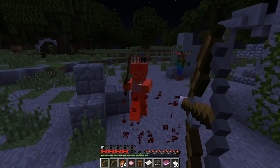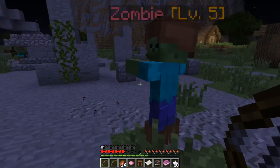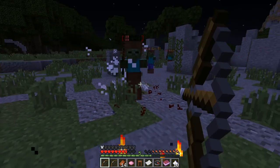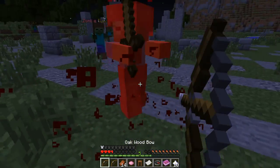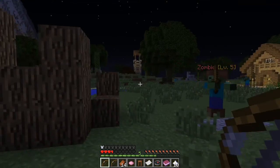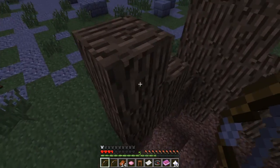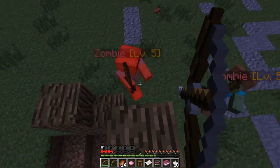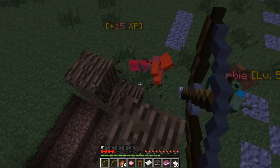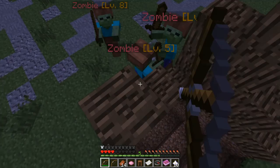I'm just gonna kill these zombies — almost level 6. You level up really fast at low levels, that's just how the game works. I'm actually going to die, so I'm just gonna camp up here and snipe. No big deal because I'm cool. Is that a wand? Yeah, it's a wand.